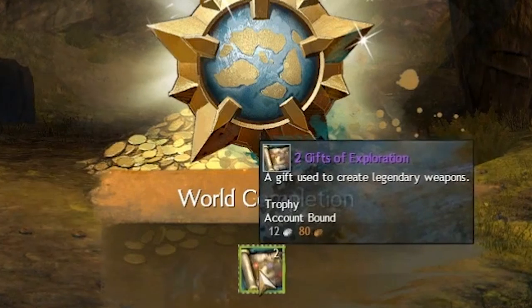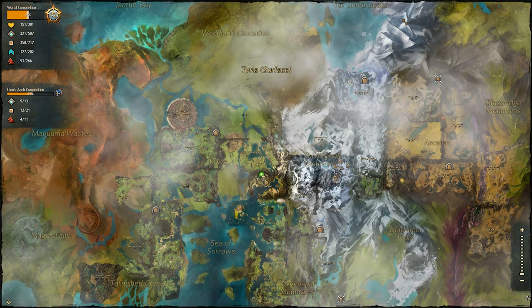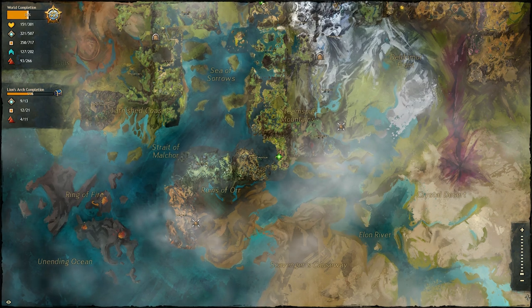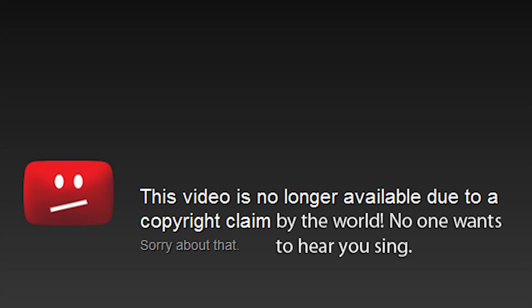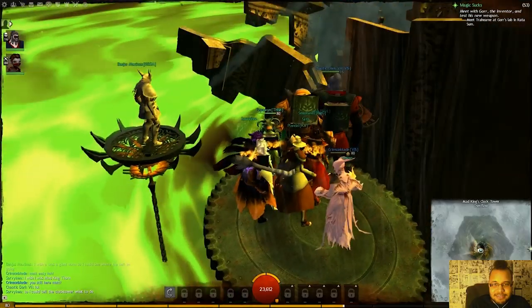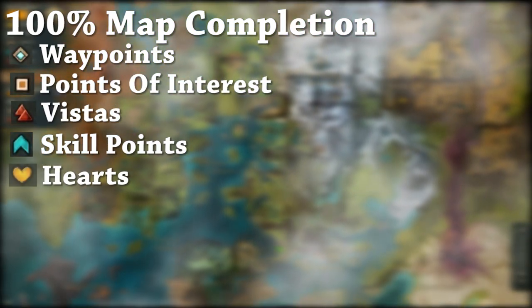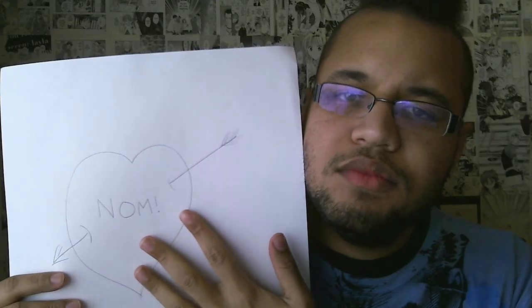Next is the Gift of Exploration, which you will get two of when you complete 100% map completion. This is going to be one of the harder parts of getting your legendary, but with a couple of friends it probably won't be too bad. Map completion doesn't require you to do any jumping puzzles, but good luck on those vistas. To get 100% map completion you will need all the points of interest, vistas, skill points, and hearts.